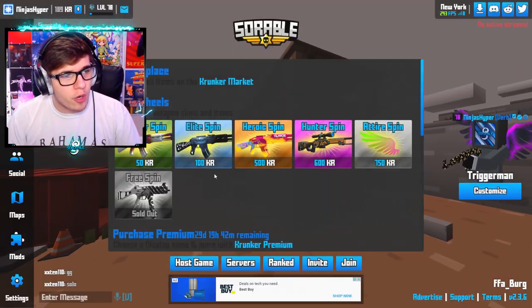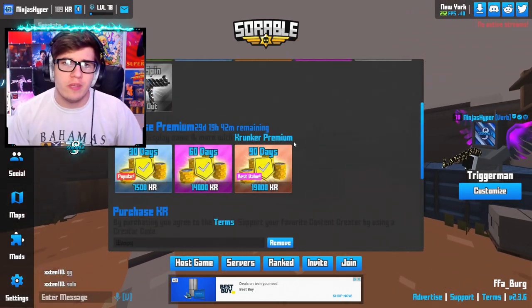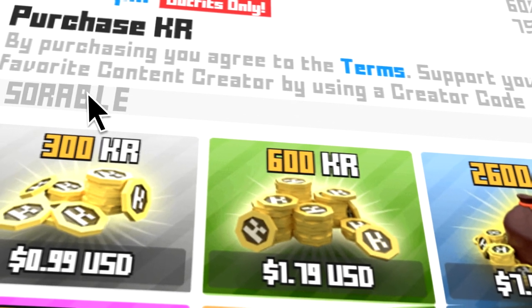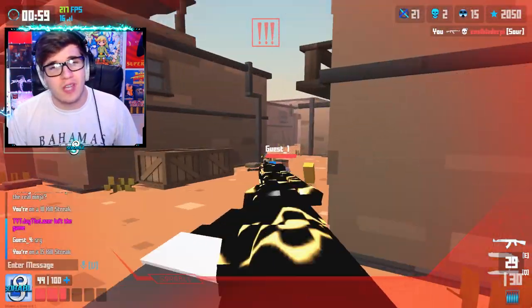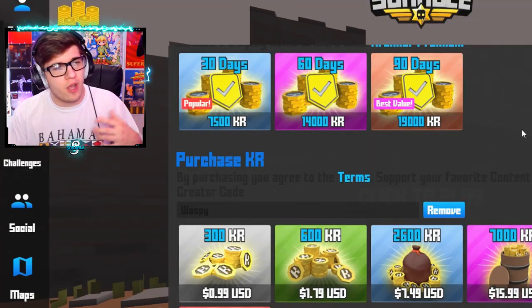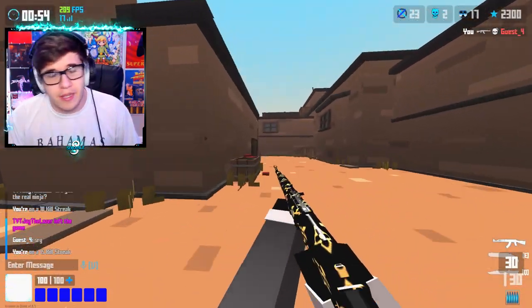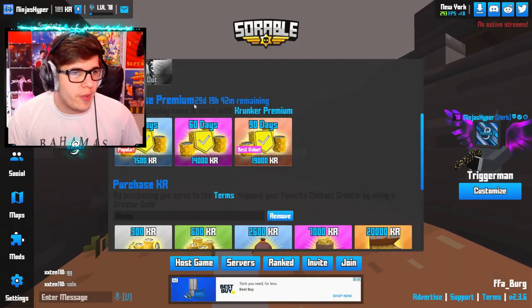Now we're going to talk about Krunker Premium. Krunker Premium is something you can buy with KR that gives you in-game benefits. I'm very grateful they added an option to buy this with KR. If you guys are going to be buying KR, make sure you use creator code Sorable — it's the best way to support the channel and since this is my full-time job, please use creator code Sorable if you're buying KR in the item shop. You can buy Krunker Premium with KR instead of money, which is really awesome.